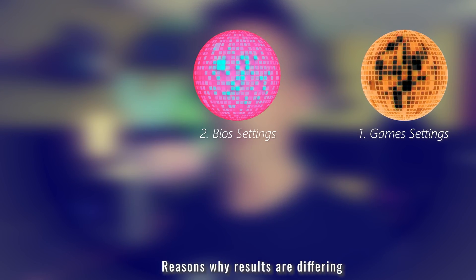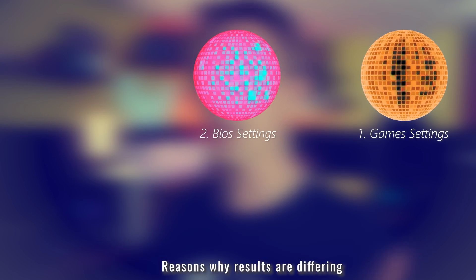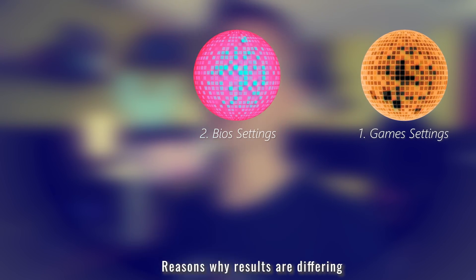So depending on which motherboard was tested, and depending if they got maybe a newer beta BIOS from the company directly, they could be getting different results based on that alone. Maybe they had a BIOS that was really pushing the CPUs. It's pretty scary when you think about it — we're all giving you guys results as beta testers, because it's not a retail sample and it's not a retail BIOS. I would like to see that corrected in future CPU launches.